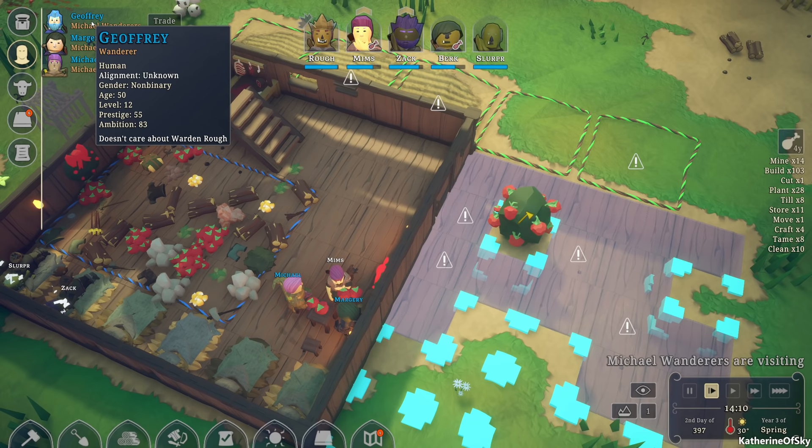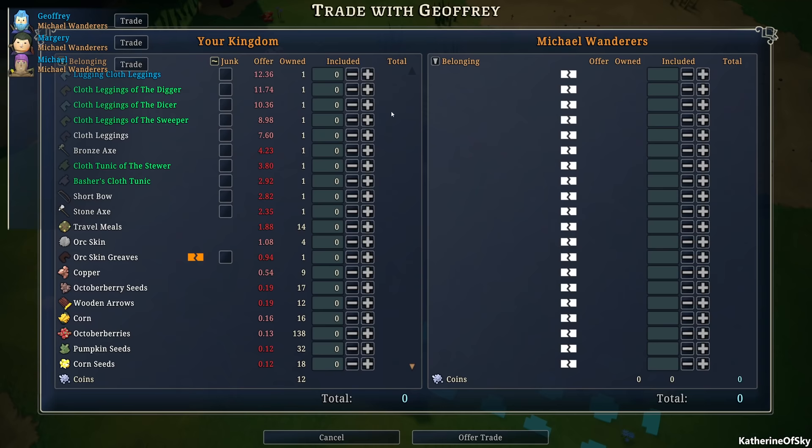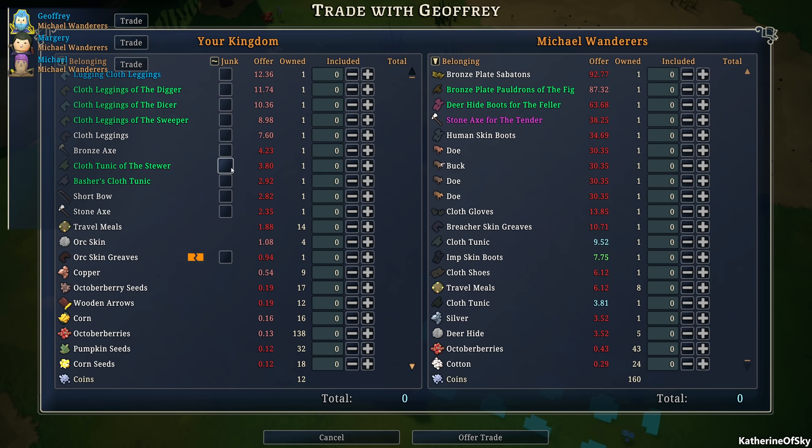These have huge prestige and ambition, and I think we're not going to be able to convert any of those because our prestige is quite low compared to them. But we can trade with them — they have some cotton we could trade for. We have so many leggings and stuff. We're going to trade the stuff we're not going to use — a tunic and a short bow.